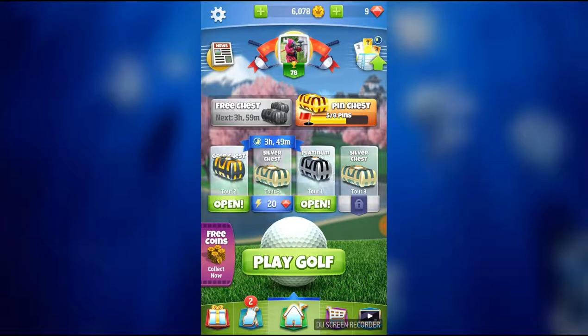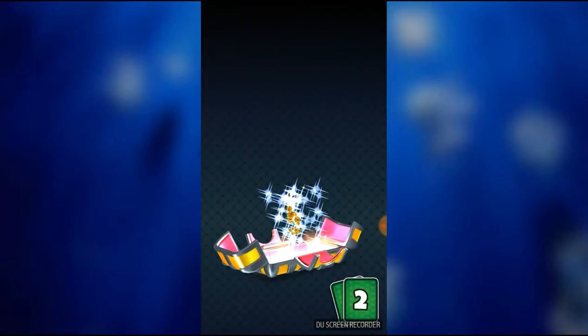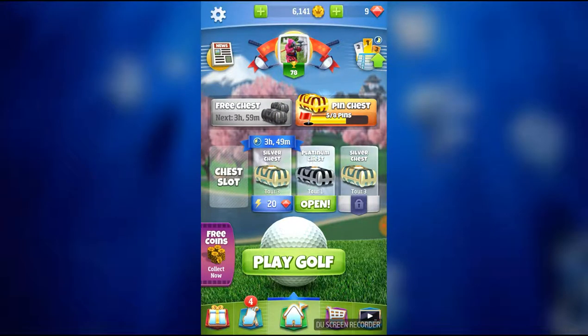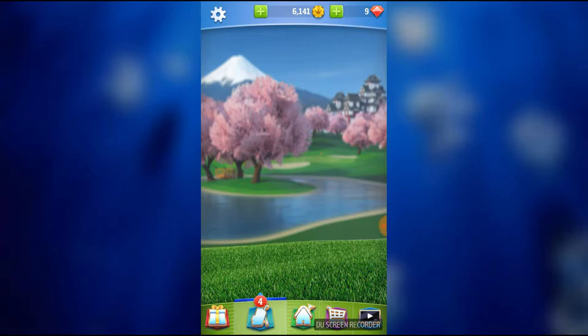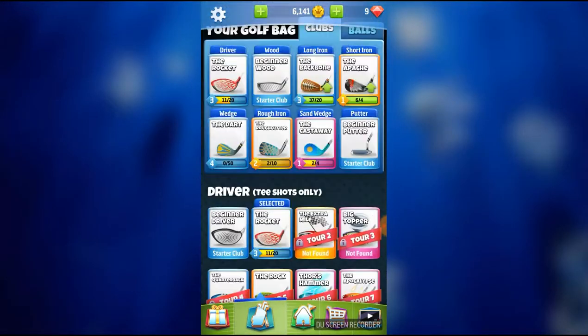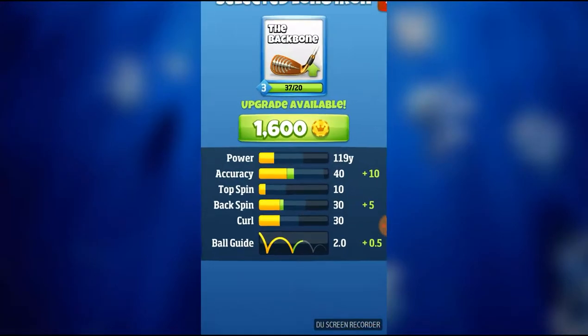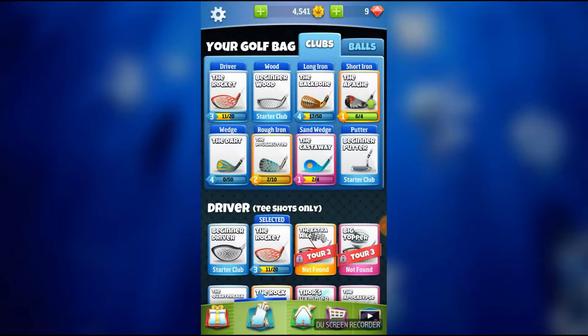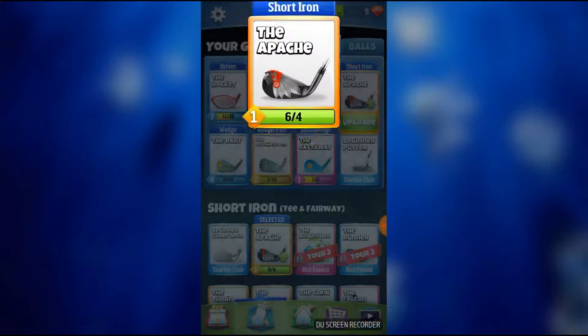I have 2 more chests now — I'm going to go ahead and open up a gold chest. 63 coins, 16 of the Backbone, and 5 of the Apache. We'll be able to upgrade both of those. We can upgrade the Backbone for 1,600 gold, and we can also upgrade the Apache for 100 gold.